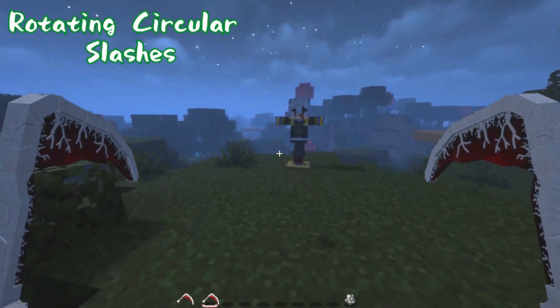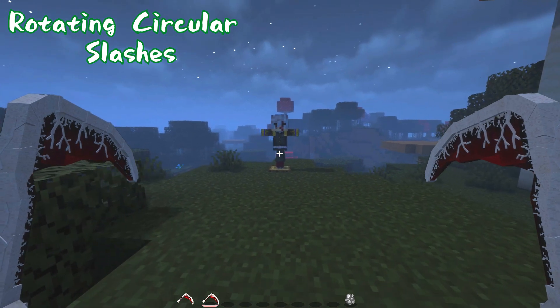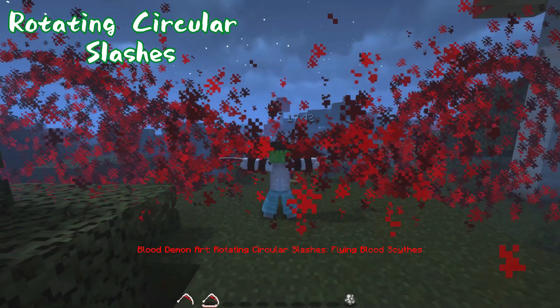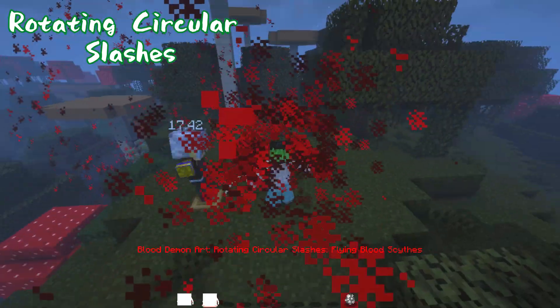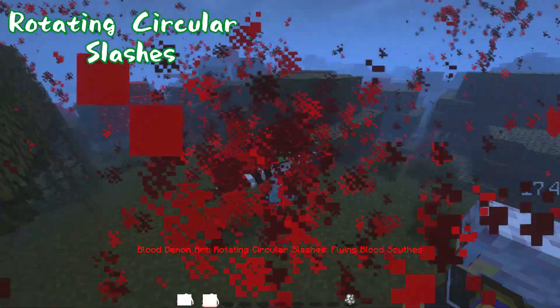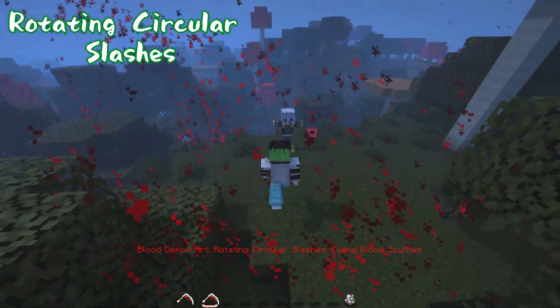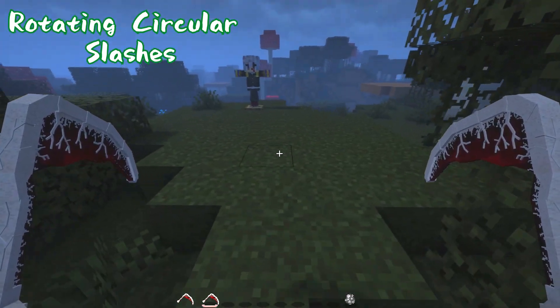Last is the most famous move — the one that gave a lot of people heart attacks in the anime — Blood Demon Art: Rotating Circular Slashes, Flying Blood Scythes, or Kikijutsu Enzan Senkan Tobichigama. Watching it in third person, you can see him raise his arms slightly with a spiral shooting from both. You need to be positioned horizontally to hit your opponent, but you can steer the projectiles while firing. This deals the most damage at around 17.42.